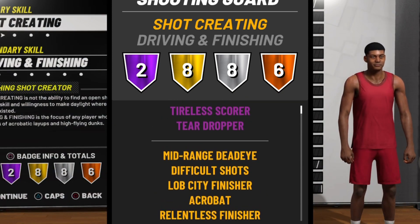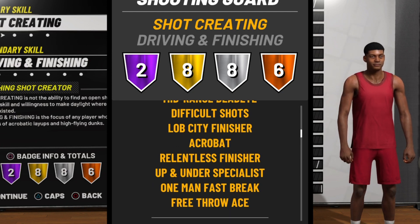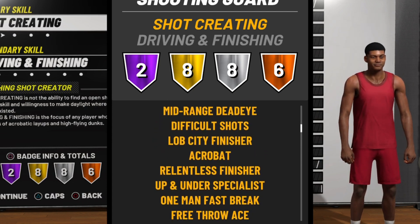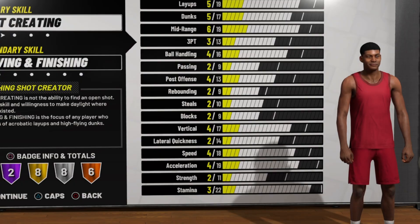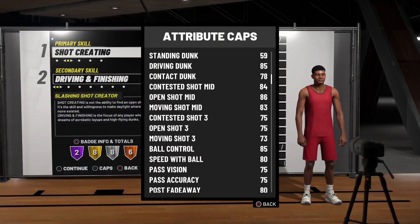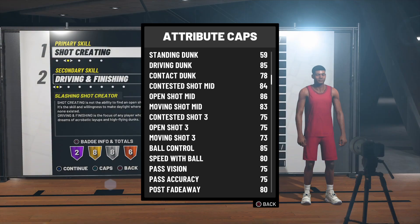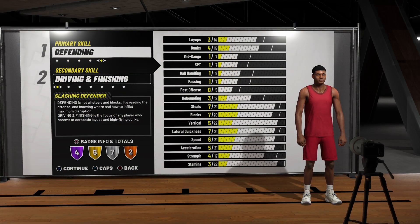Look at the gold badges: Mid-Range Dead Eye, Difficult Shots, Lob City Finisher — almost like a pure slasher. Gold Acrobat and gold Relentless Finisher. Hit 99 and these all become Hall of Fame. With 85 ball control and the right build setup, you can speed boost — a slashing shot creator who can speed boost is really nice.